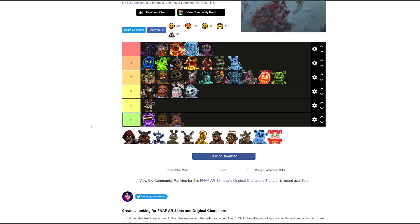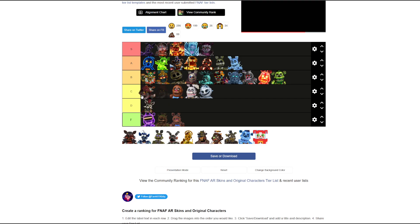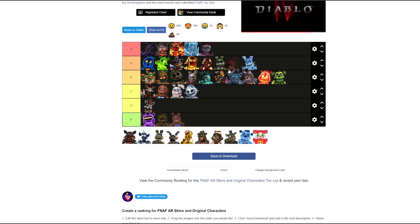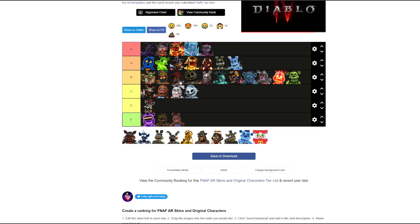Little Red Chica — thinking B. I like the design, it's like a Halloween outfit, looks kind of cool. Is it better than Serpent Mangle though? Nah. B tier.